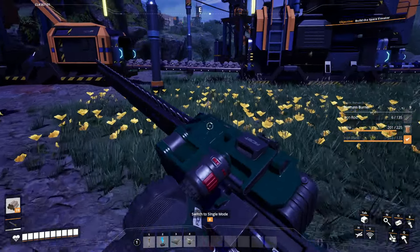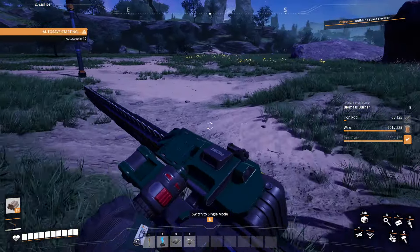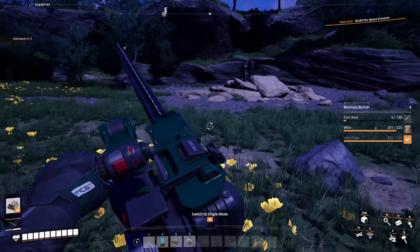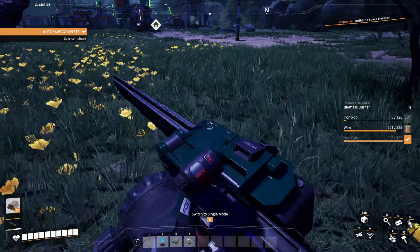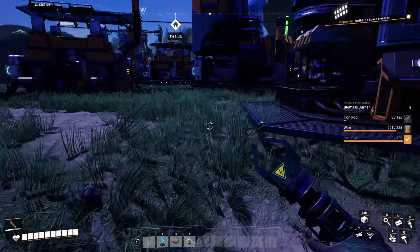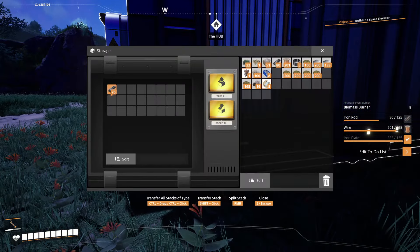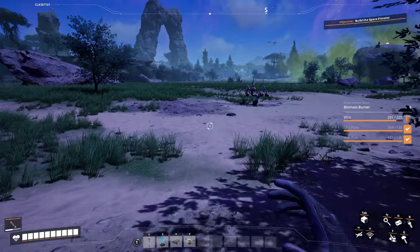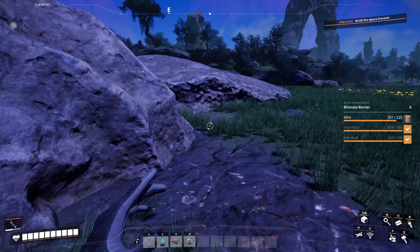I think I am going to set up the normal limestone node because I would like to generate concrete a little bit better — so in the future I'll do that. There we go, now we're getting iron rods at a decent pace. Oh, we're actually there on the biomass burners — except for wire. Let's go grab our wire and then be good to go.